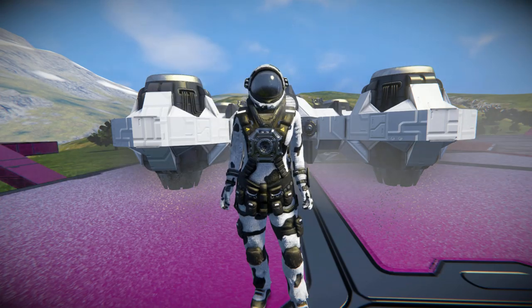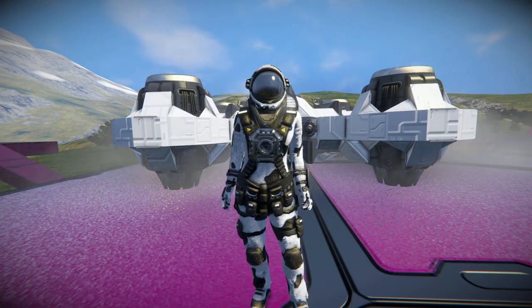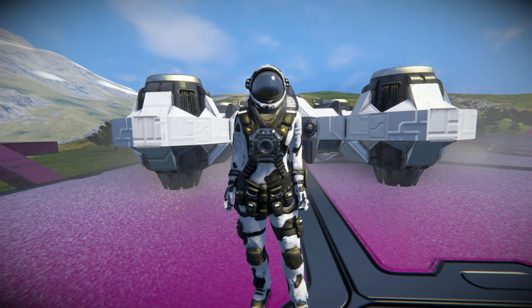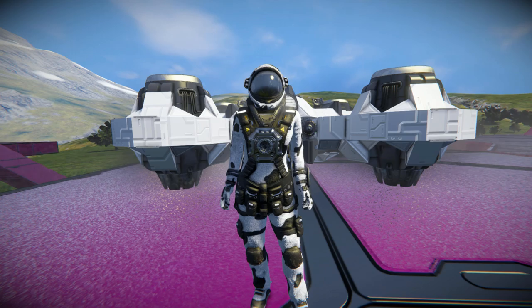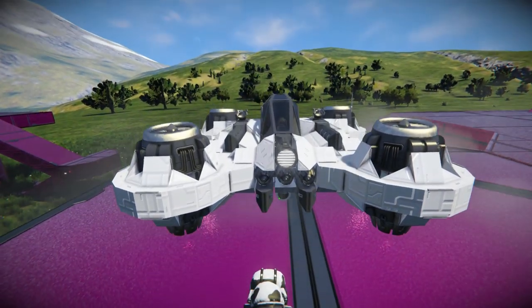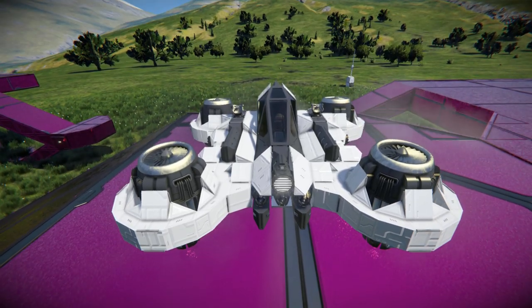Hello and welcome back to another Space Engineers Showcase video. In today's video I'm looking at a rather snazzy non-combat ship. This one is called the Quadcopter Mark 1, which is this thing right here.